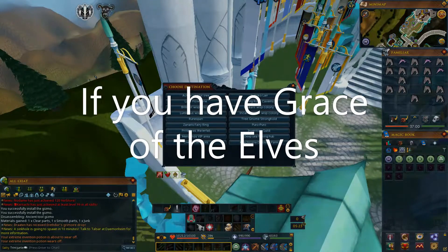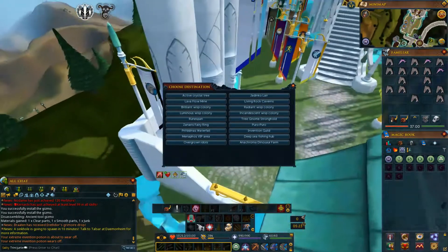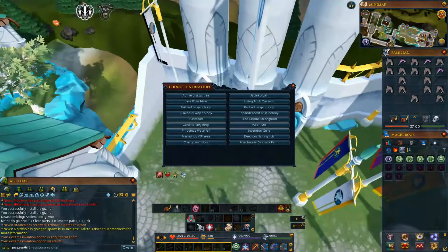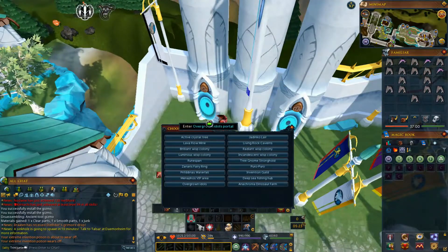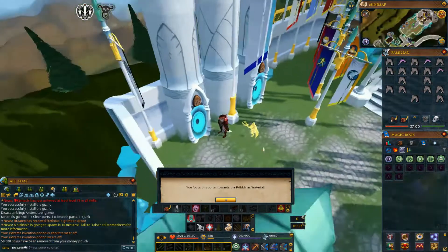Regarding the teleport to the Prifddinas waterfall, you can come to the Max Guild teleport, and then run outside, and then you can reattune it here. So you would put it to the waterfall, and there we go.